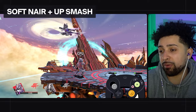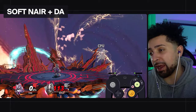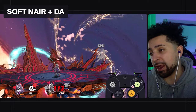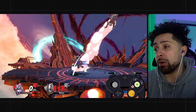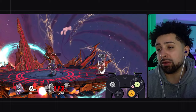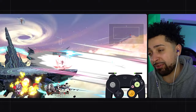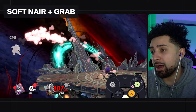Now we're moving on to higher percents — the 70 to 120 range. Starting with the bread and butter kill route: soft nair into up smash is probably how you'll get most of your kills as a Fox main — very strong and your most reliable kill option. Nair into dash attack at high percent is for when you know up smash won't kill and you don't want to stale it. Soft nair into down smash is very good versus people with poor recoveries who are DI-ing for up smash — the down smash angle sends them downward and is very hard to recover from.